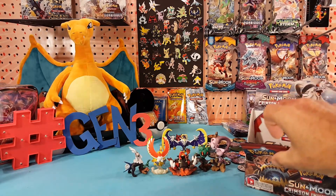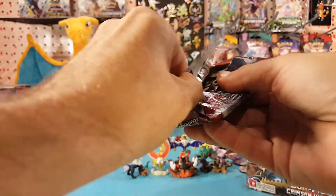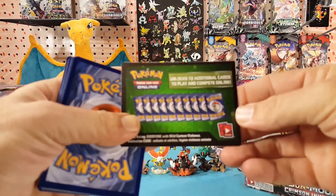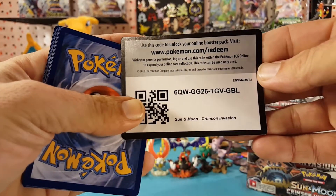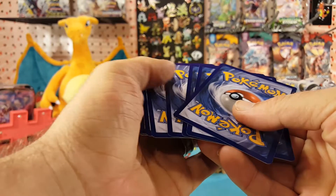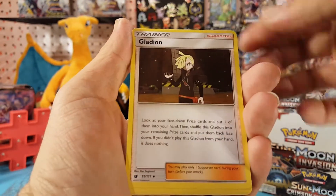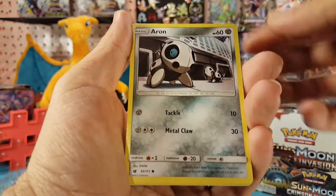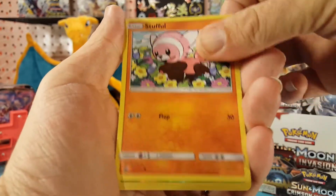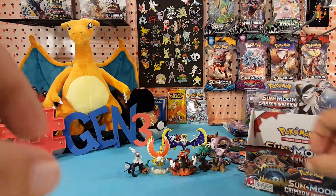First pack and it is green. Of course if all of them are green we'll just have to end it because the booster box is done. Let me know in the comments below what you get with that code. We have water energy, Emolga, Gladion, Staravia, Aron, Dana, Star, Pumpkaboo, Stufful, Shelmet is the reverse, and Kecleon is the regular rare.